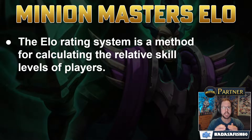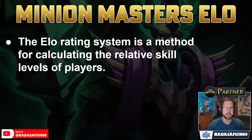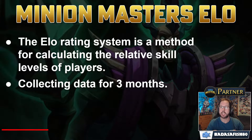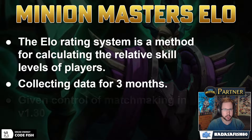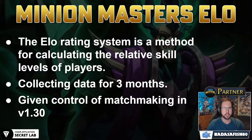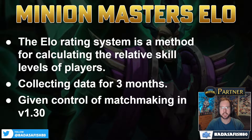An ELO system has been within the game for the last three months, but it's been secretly behind the scenes collecting data - not doing anything, just calculating data for the players. What happened in patch 1.30 is this ELO system was given control of the matchmaking and the points calculation with regards to winning and losing games. If you played early season, you would have noticed some strange experiences with matchmaking and points won and lost, which was due to some bugs, but they've been ironed out with some hot fixes.